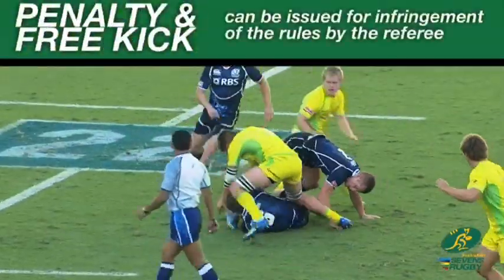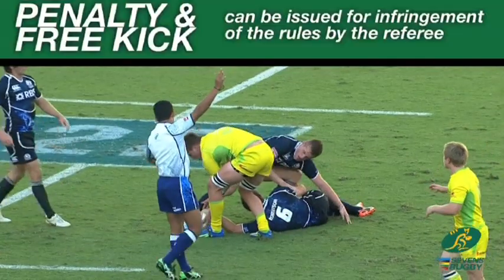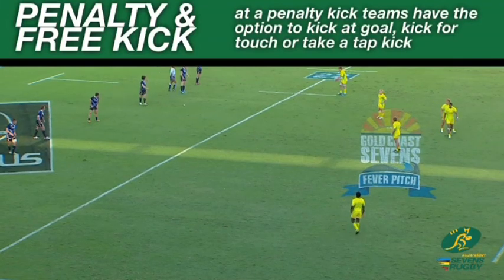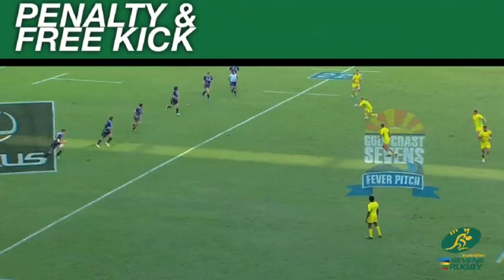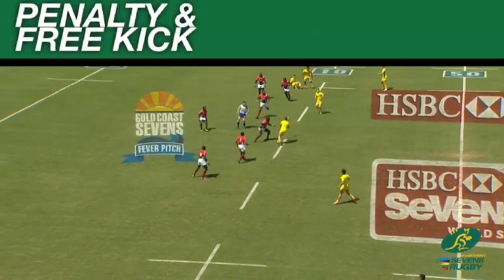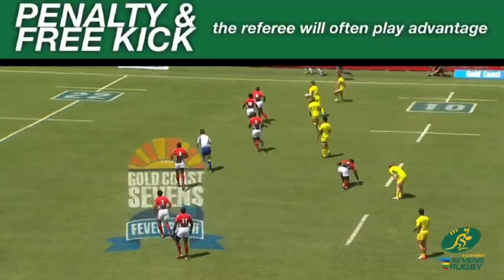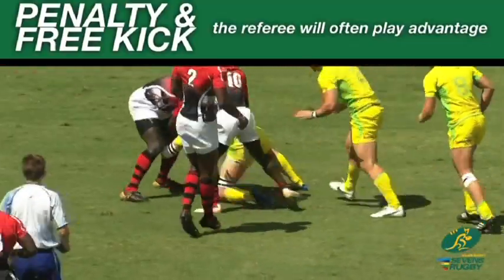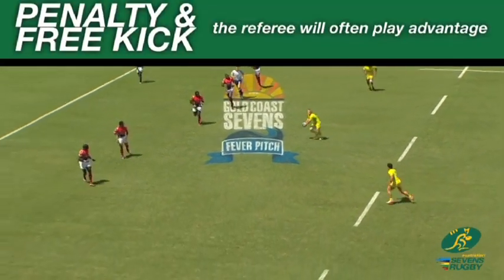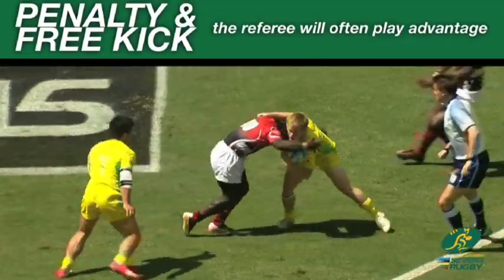Penalty and free kick. Infringement of the laws can result in the referee issuing a penalty or free kick to the non-offending team. At a penalty kick, teams have the option to kick a penalty goal, kick for touch or take a tap kick. A free kick is awarded for less significant offences and teams have the option for a tap kick or a scrum. In rugby sevens, referees will often play advantage, meaning that infringements will not always be immediately penalised. By doing this, referees provide an opportunity for the non-offending team to play on and gain a result better than had the penalty kick been issued. Advantage is likely to be issued more regularly in junior and introductory sevens.